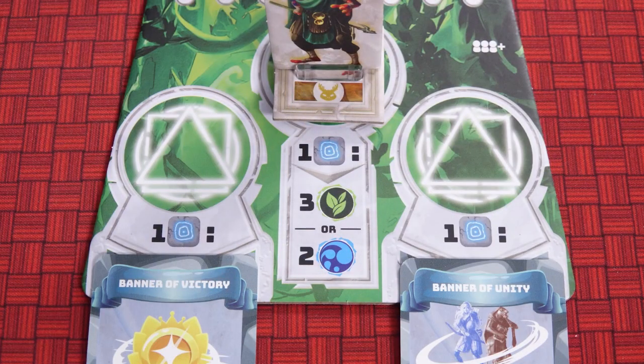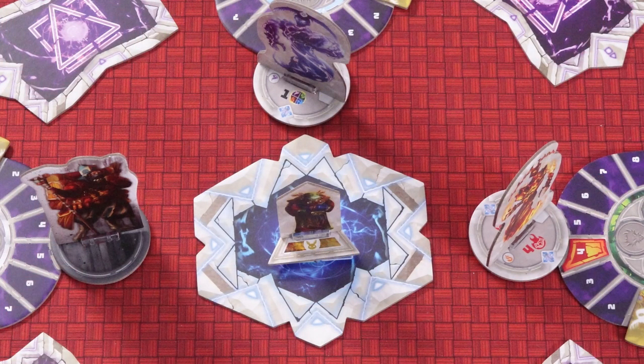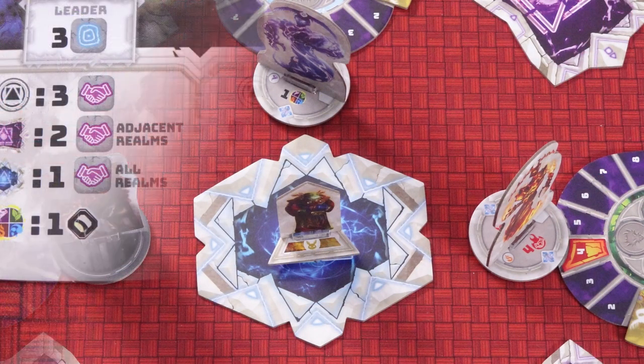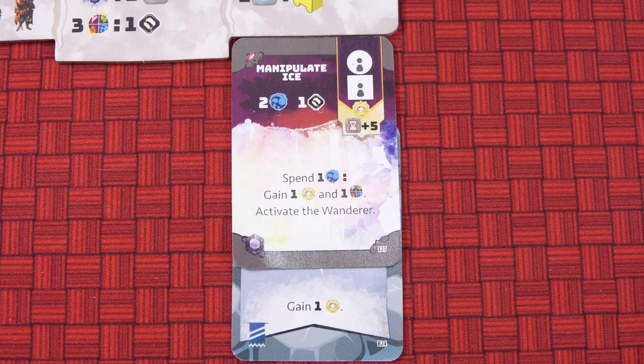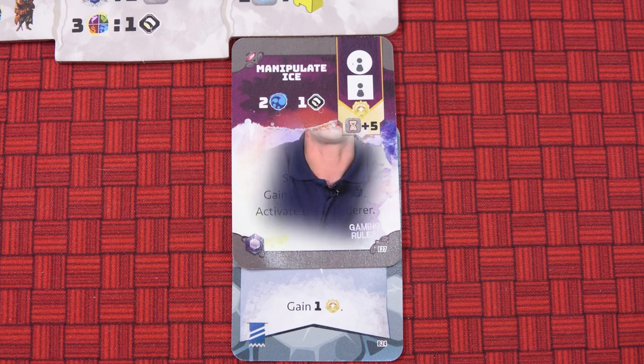After placing a figure you have the option of activating one or more abilities. The space where you place the figure has an ability. The elemental lords and the wanderer also have abilities. The figure itself also has an innate ability, including any abilities granted by enchantments or banners that that figure currently has. You can activate as many of these abilities as you want if eligible to do so and in any order.